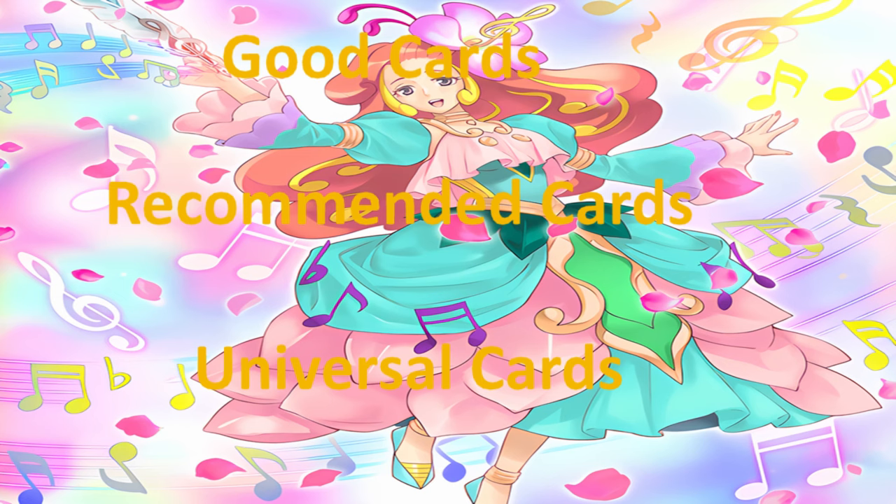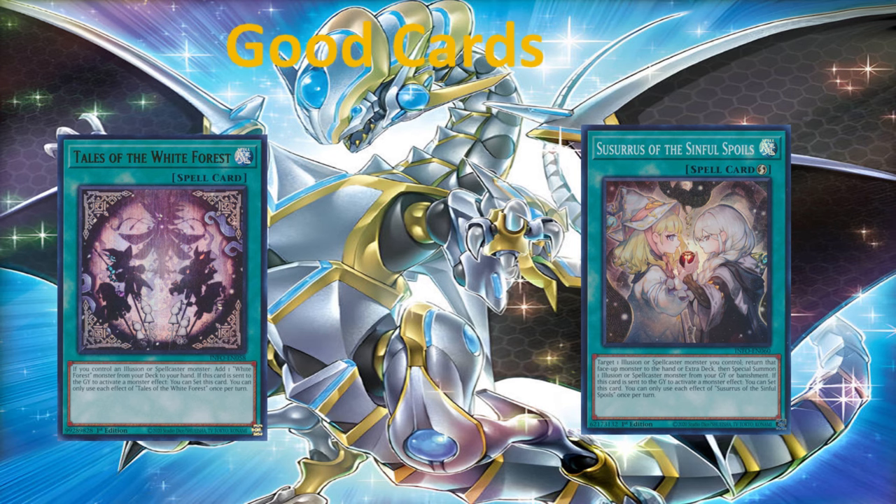With the spell lineup for the Illusion type, we'll have the good cards, recommended cards, and universal cards as before. Looking at good spells for the Illusion type, there aren't many — we only have two. One of them is Tales of the White Forest, with the effect that if you control an Illusion or Spellcaster, add one White Forest monster from your deck to your hand. Fantastic card. I feel this is a great card, though I wouldn't say it's fantastic support for Illusion — but it is there.